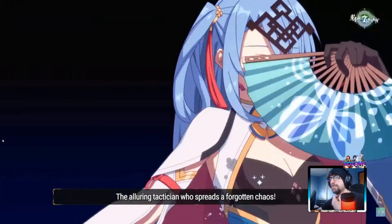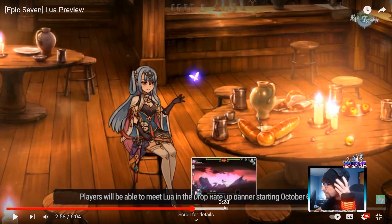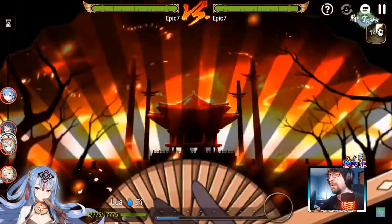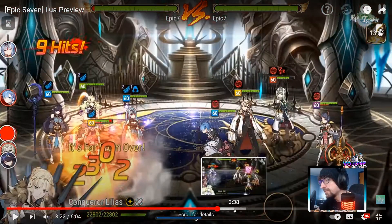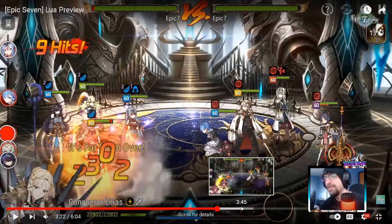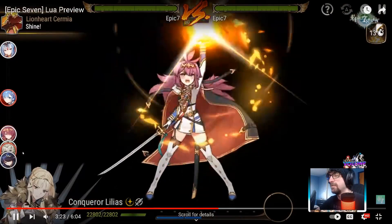The alluring tactician who spreads forgotten chaos - I love her. All players will be able to meet Lua in the drop rate up banner starting October 6th, so that's less than a week away. Her ultimate doesn't actually do damage - it's got the beguile effect with sleep, that's so toxic. She seems designed to be a tankier ranger support.